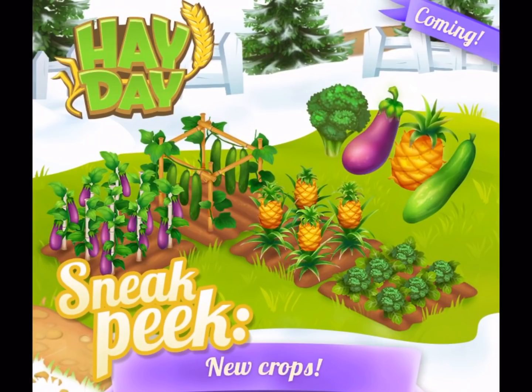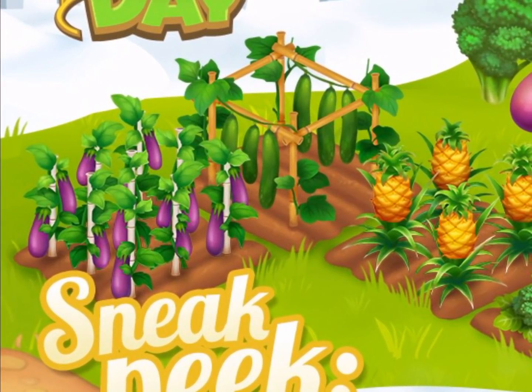The first crop — let's go with eggplant. The eggplant is unlocked at level 90, so it's a very high level unlock crop. The eggplant takes 40 minutes to grow, so it's a nice mid-range one between that 30 minutes and 2 hours. So that's the eggplant for you.